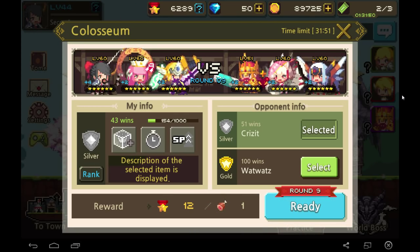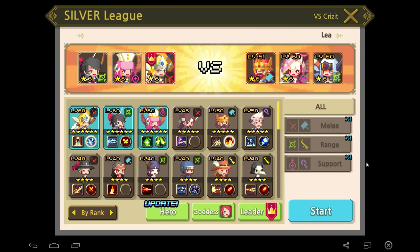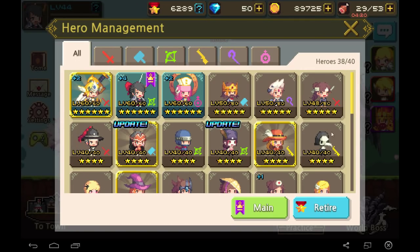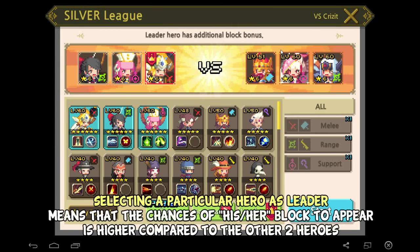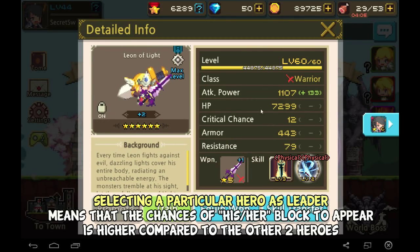You can play Crusader Quest for a decent amount of time without needing to play all the way through. You can play a bit on the MRT train, use 1 ticket, let the counter run, and come back when free. I'll show you some PVP. There's Goddess, Hero, and Leader options before the fight. Hero lets you check other heroes; Leader gives additional block bonus to that hero.